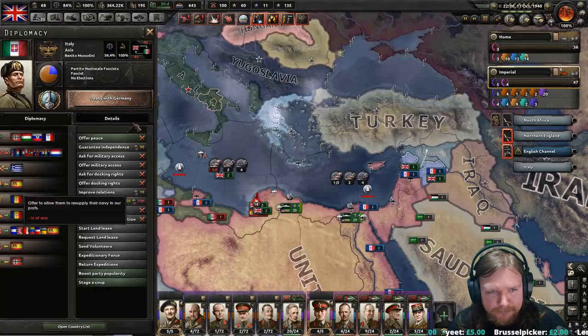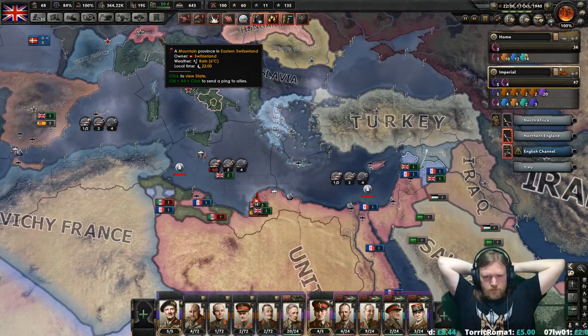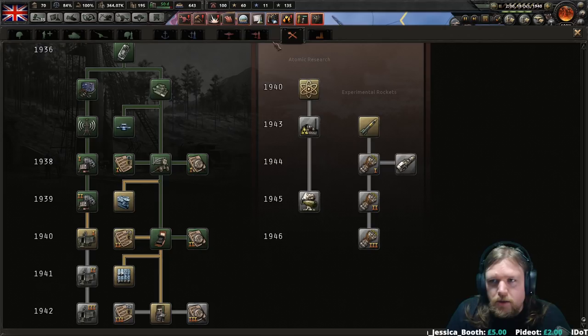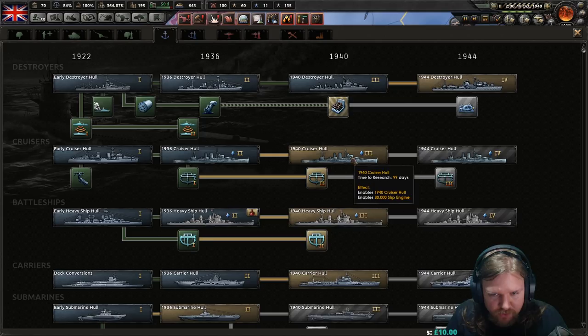Italy doesn't actually have that many troops either. I don't really have the troops spare to send you. Depending on when these guys get trained and whether you've held up or not, maybe. Alright, October 1940. Is there anything obvious in 1940 that I am missing? Yeah, a new battleship or a new cruiser. Let's get a new cruiser hull so I can get some more light cruisers going.